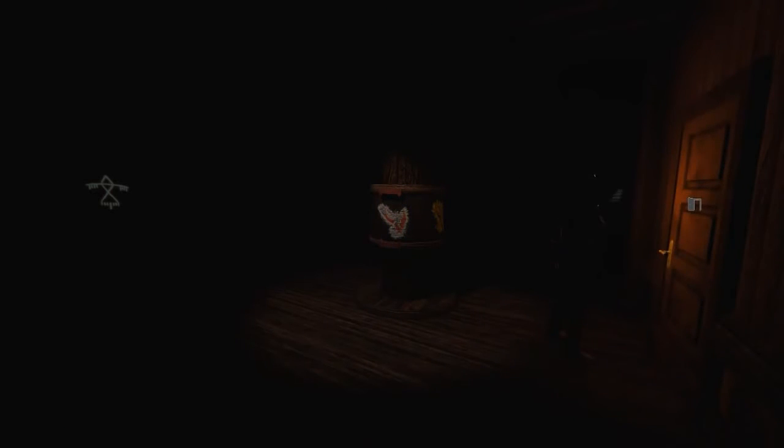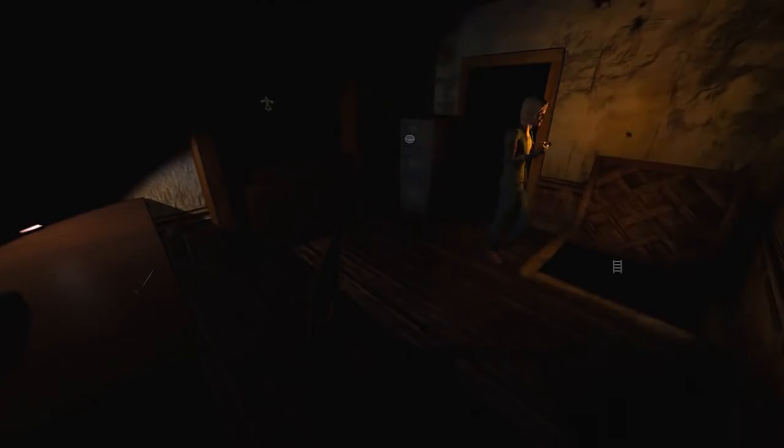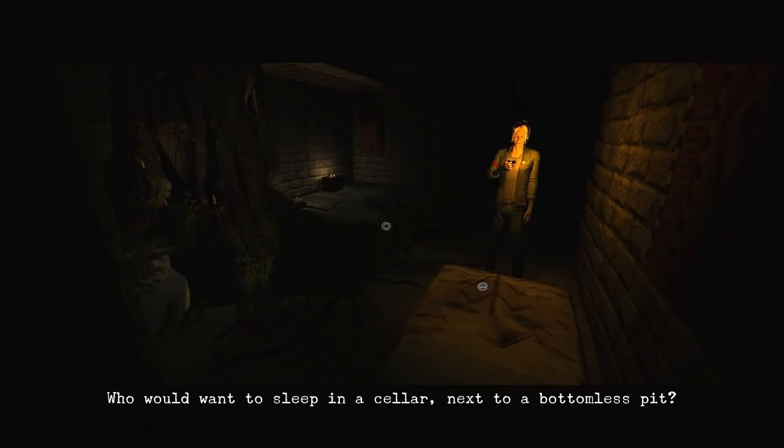Oh, shit. Was that door there before? Where the hell do they keep coming from? Right, down the ladder. This is actually quite eerie. Something opened in the basement. I didn't see any doors or anything. Creepy. Keep moving on. Come on. There's gotta be something. Hold on - there's a gap in the wall. What the fuck? Okay, let's go. Oh my god. What the fuck? Okay, we've got a bed down here. A gigantic hole in the floor. Roots coming out of it, I think. Let's take a look at this. Who would want to sleep in a cellar next to a bottomless pit?